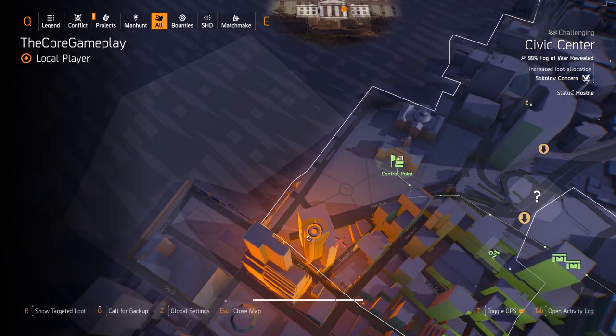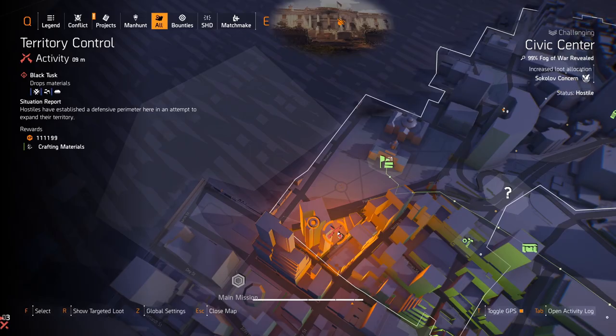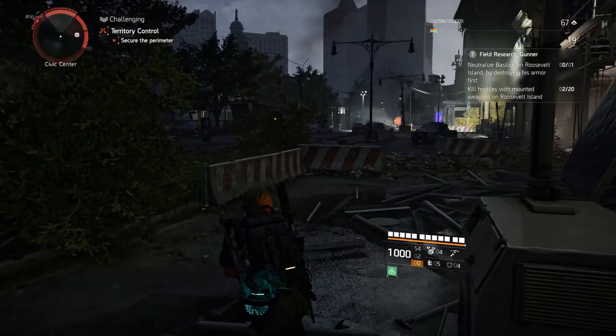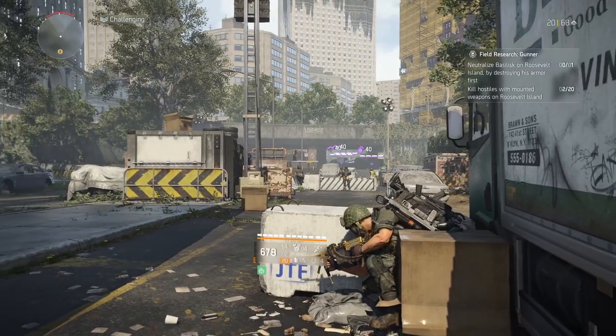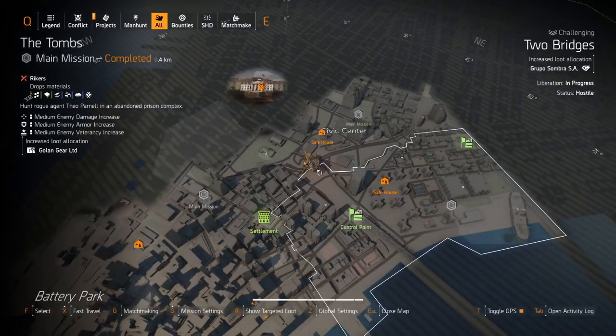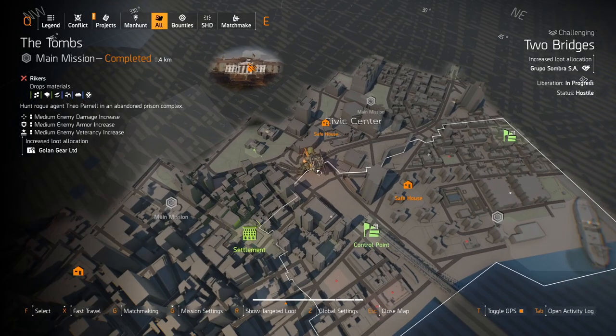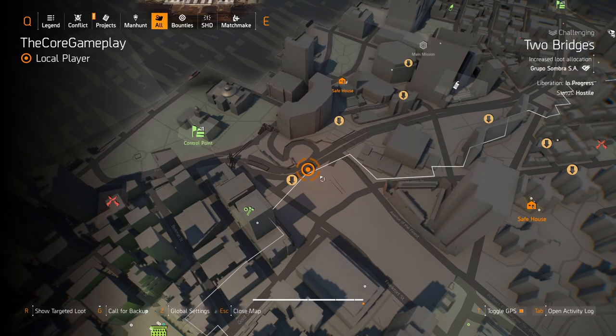Here is another named enemy — they are just close to that objective that you may need to complete. Sometimes they'll spawn there, sometimes they don't. The next one was right in the middle of a road and they were patrolling there as well. I think this is Two Bridges, but it might be right on the border.